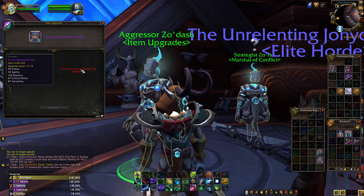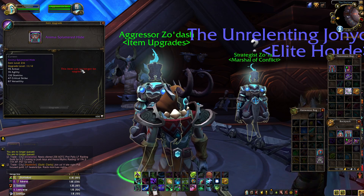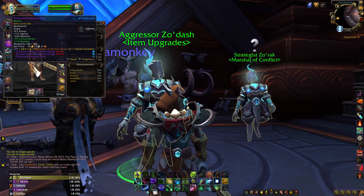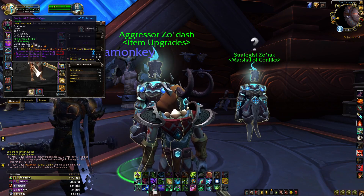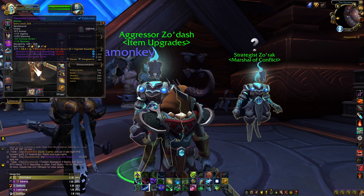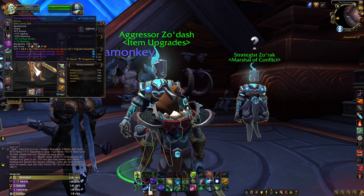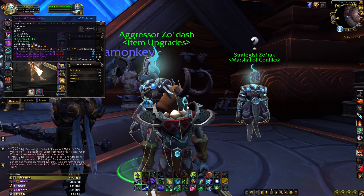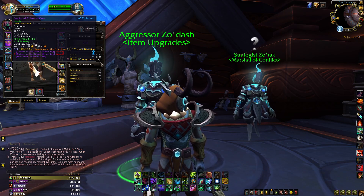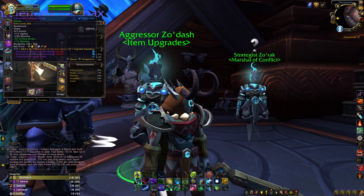The reason that Mythic Plus and PvP gear is going to be the best gear is because it can upgrade. As an example, my chest is a 265 heroic item. I could upgrade this into tier and have a tier chest, which would be awesome. The only issue is it does not upgrade — raid gear does not upgrade. So if I put in a lower level chest from Mythic Plus, that's going to be way better because I can max that chest out eventually.